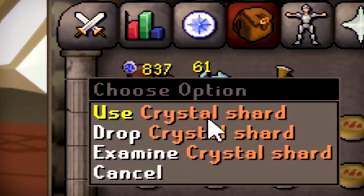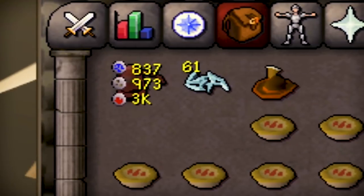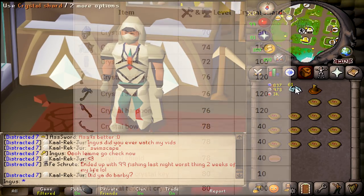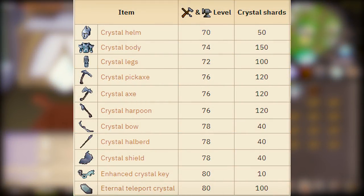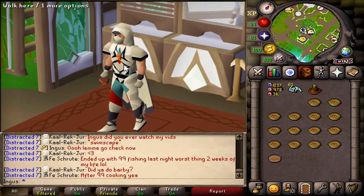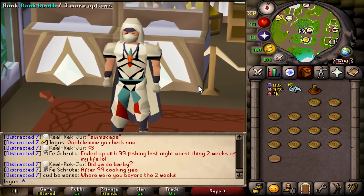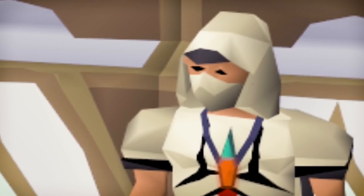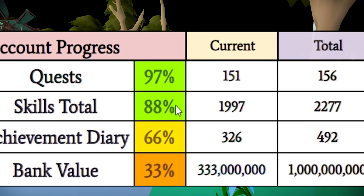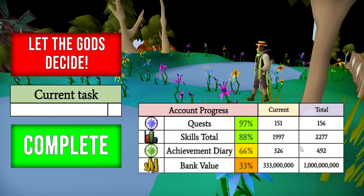We can either get a crystal weapon for 40 crystal shards or a crystal key for 10 crystal shards. I think it would be cool to get the tools, maybe the armor as well — if I got the armor I could try it out at Zulrah. I'm just going to keep saving up for that. Task complete — still 88%, but I'm not expecting that to change anytime soon.